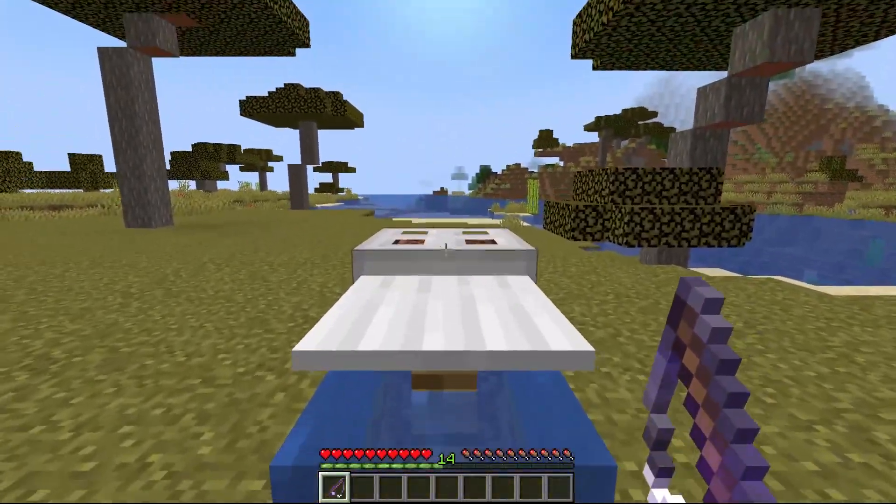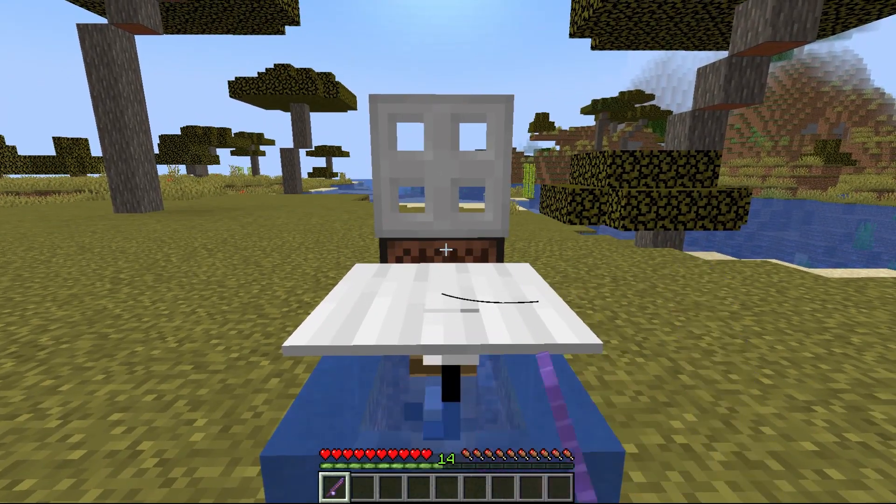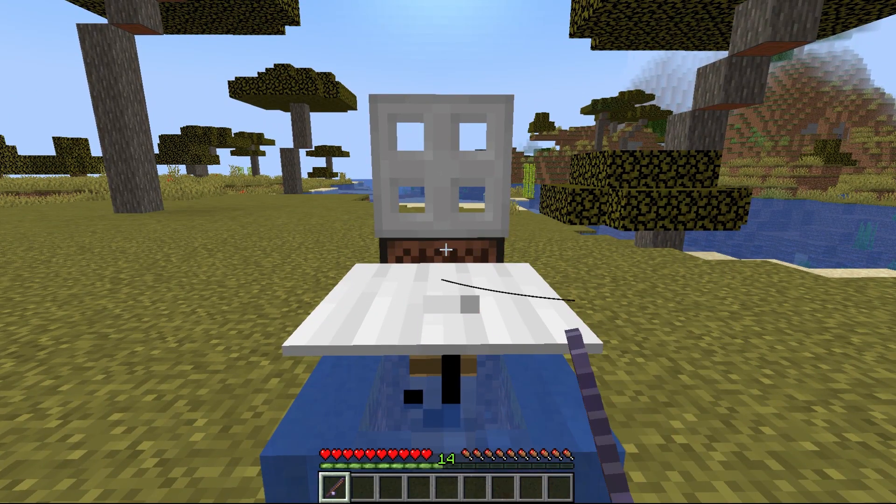Here's how it works: go up to the double chests, cast out your fishing rod, and hold right click on the note block. When you catch a fish it will reel it in and automatically cast it back out.